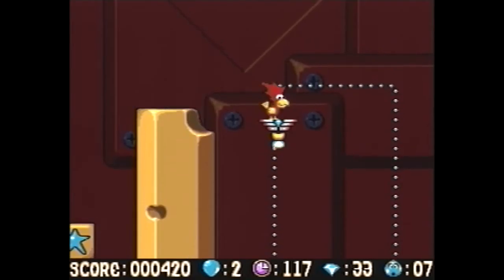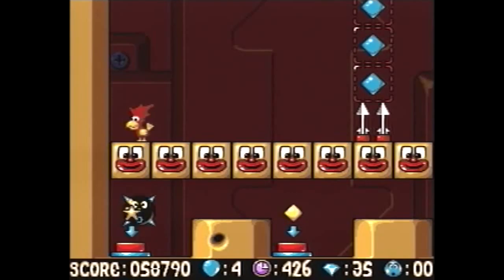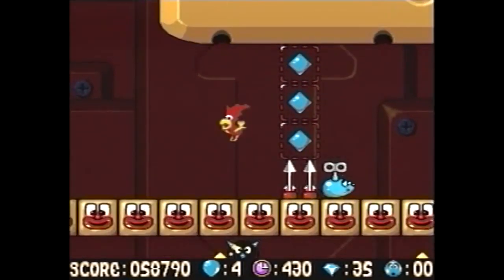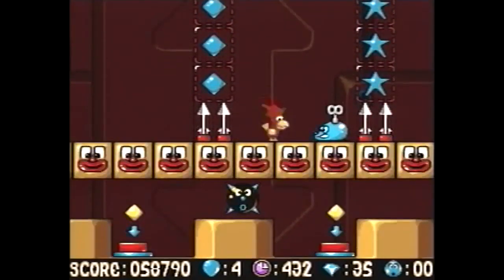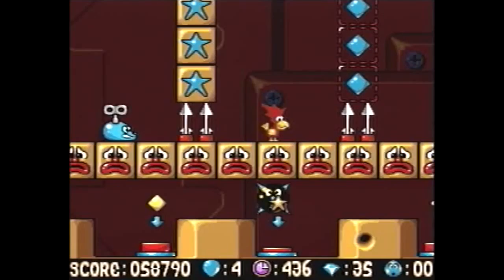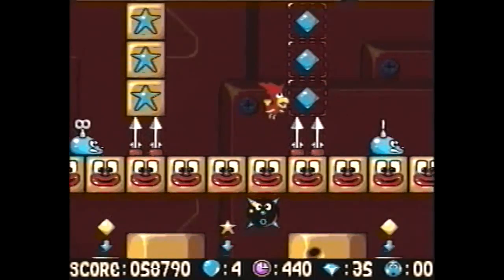The puzzles you need to solve to progress get harder as the game goes on. Take a look at this little gem of a puzzle from level six: when you make the faces on the block smile by pecking at them with your beak, the maze-like thingy follows you, and when you make the faces frown it falls down again, which you can use to trigger buttons. Excellent little design right there.